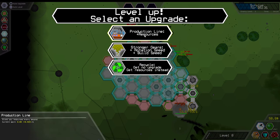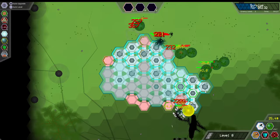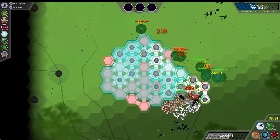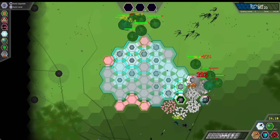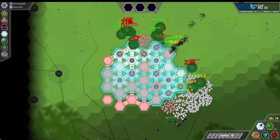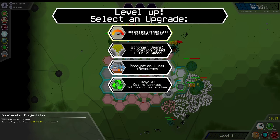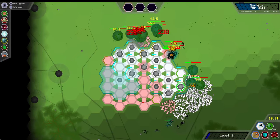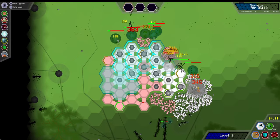The only thing that's really keeping me alive right now is the fact that the turrets do AOE damage. That's really what's keeping me alive. Because without that, I would 100% be screwed. Things are not looking too hot — things are getting a little out of hand. How do you even counter this?